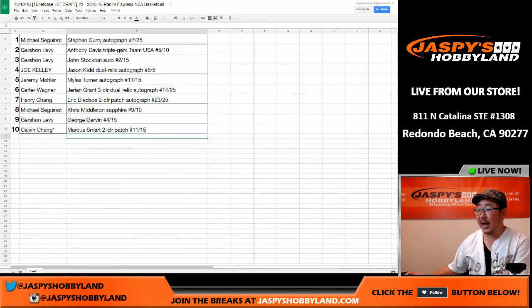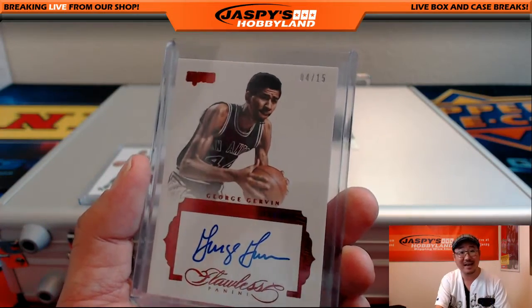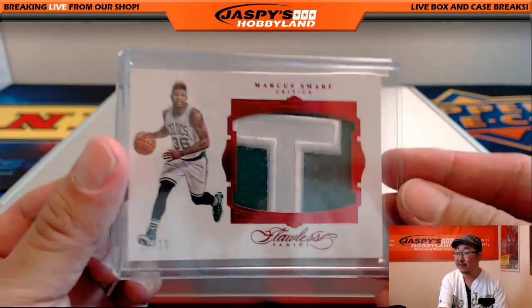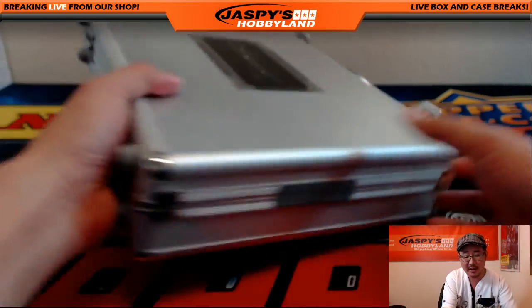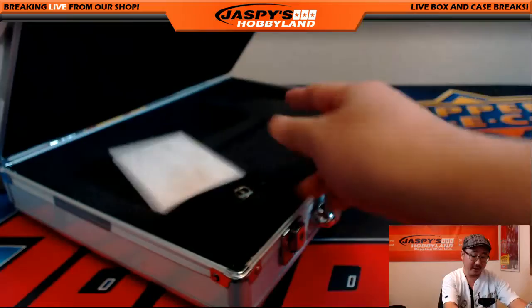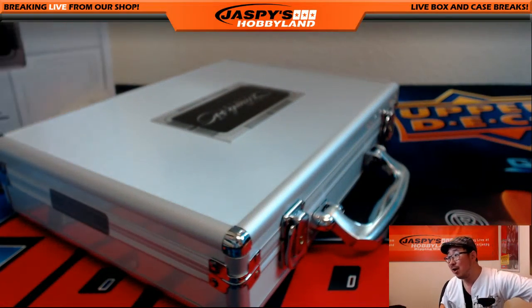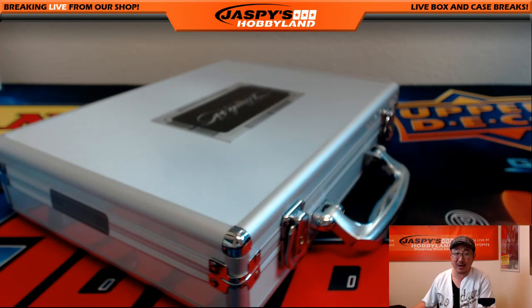Calvin, that means you have the Marcus Smart two-color patch number 11 out of 15. And there you go, ladies and gentlemen — that was your break. Gershon's George Gervin, four out of 15, the Iceman. And 11 out of 15 two-color patch Marcus Smart for the Boston Celtics. That was a one-briefcase hit draft — hit draft number three from Jaspi's Hobbyland. We have another one sitting right here, so if you want to make that happen, just need ten people. Jaspi's Hobbyland dot com — this is Joe, we'll see you next time.